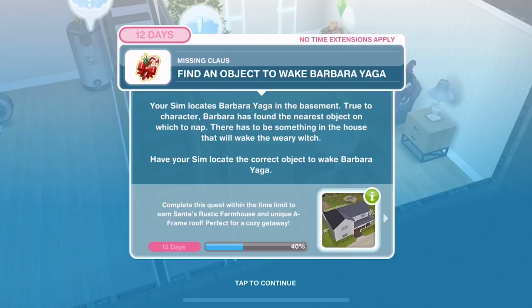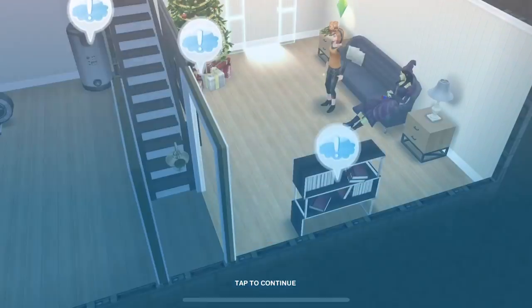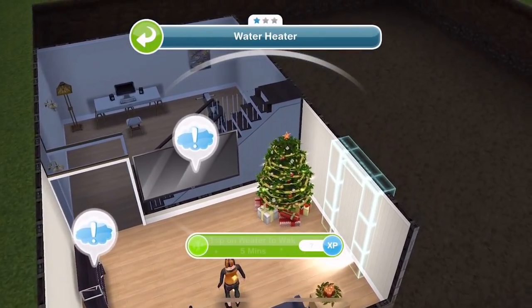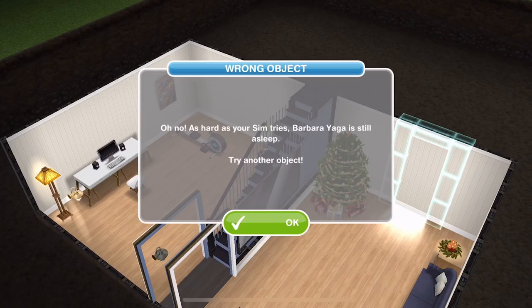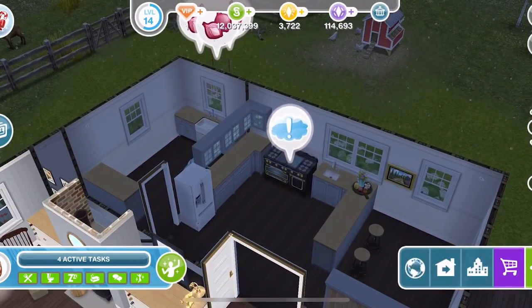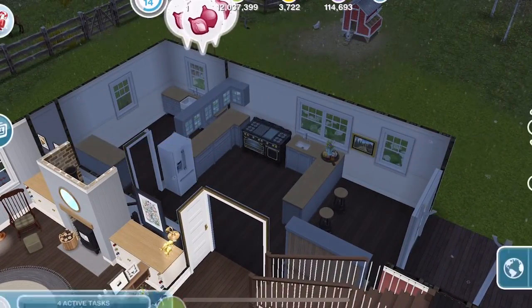Now find an object to wake Barbara Yager. Your Sim locates Barbara Yager in the basement — true to character, Barbara has found the nearest object on which to nap. There has to be something in the house that will wake the weary witch. There are various items you can click on — the bookcase, the TV, the water cooler — but clicking them will give a pop-up saying 'Barbara is still asleep.' What you want to do is head upstairs to the stove and create aroma for four minutes.